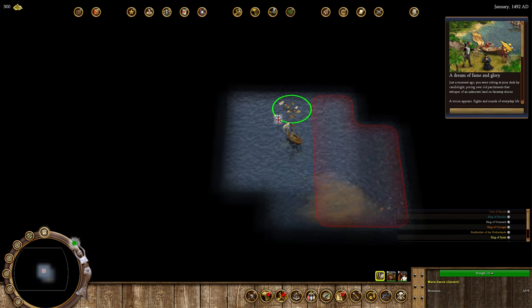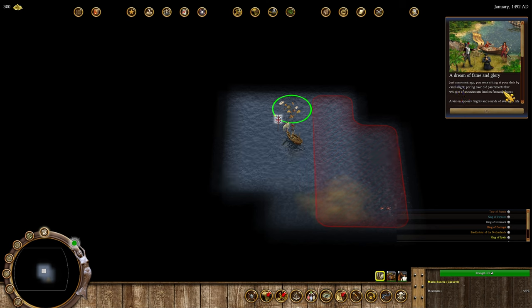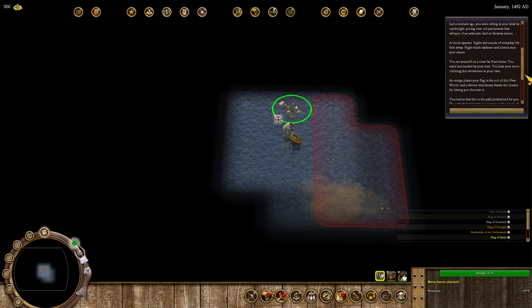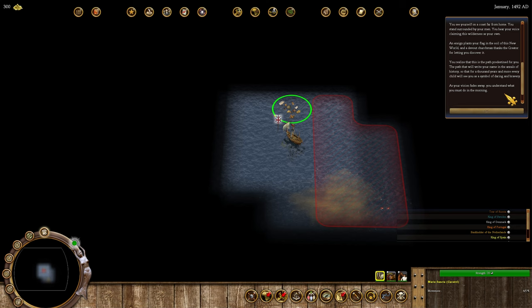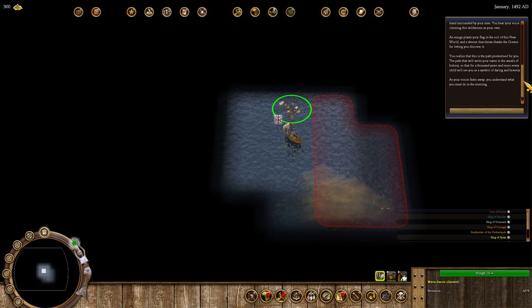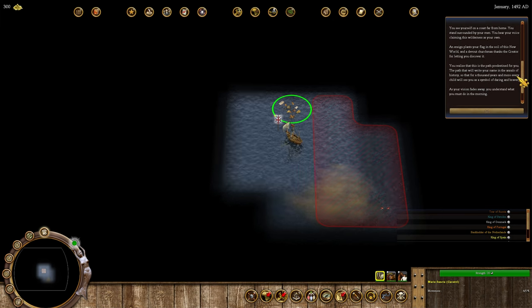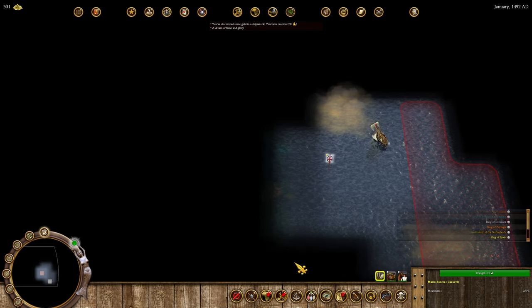This is our second piece of flair — a dream of fame and glory. 'Just a moment ago you were sitting at your desk by candlelight pouring over old parchments. A vision appears. You see yourself on a coast far from home, surrounded by your men, claiming this wilderness as your own. An ensign plants your flag in the soil of this new world. You realize this is the path predestined for you — the path that will write your name in the annals of history.' Well, seeing you as a hero may change, considering what this mod reveals about old Columbus.